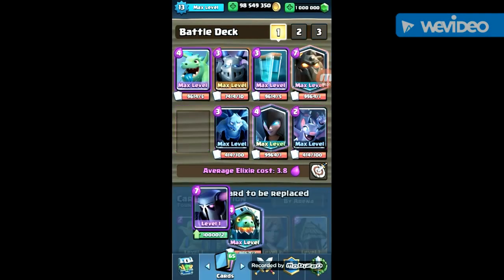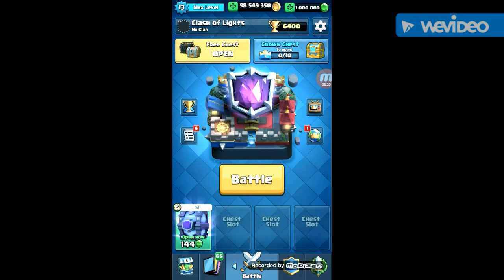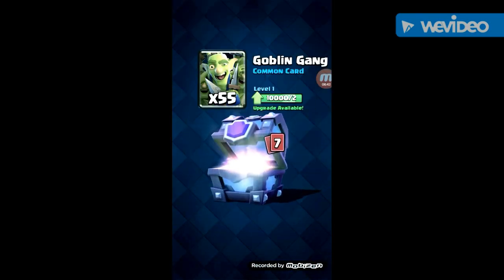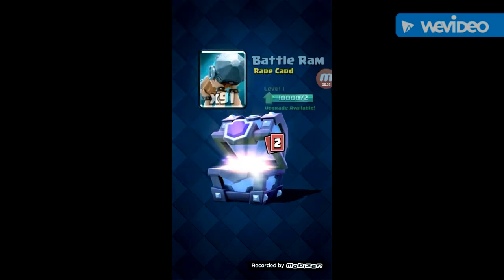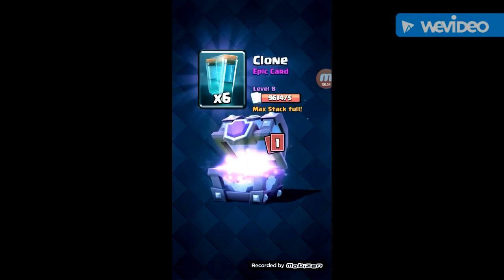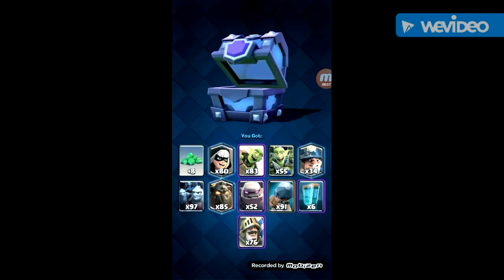I can guarantee this is going to get me a Night Witch. 30 for Miner — whoa, that was stacked! It just gave me so much stuff. You'll never find a chest that's going to give you this sort of stuff.